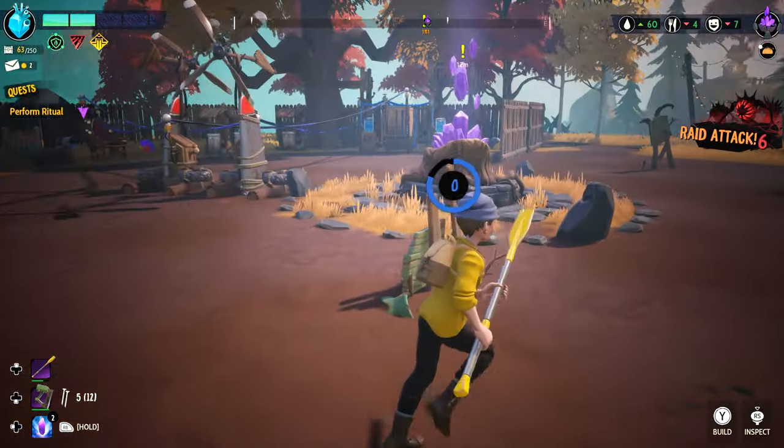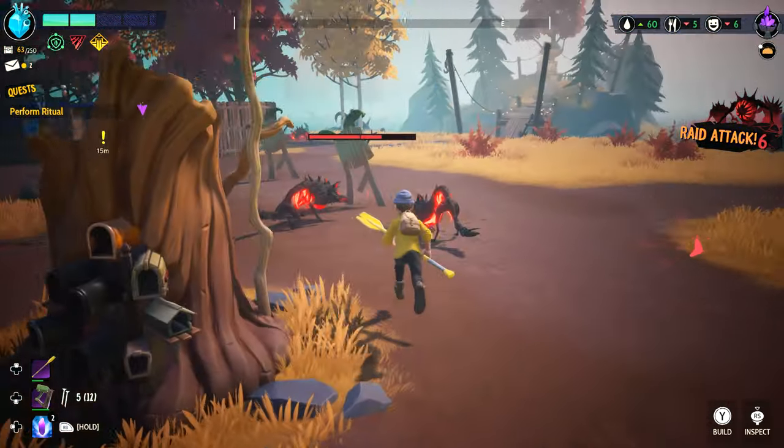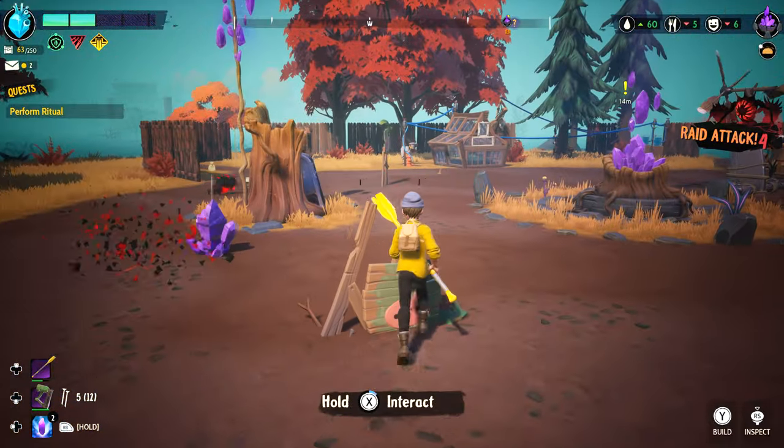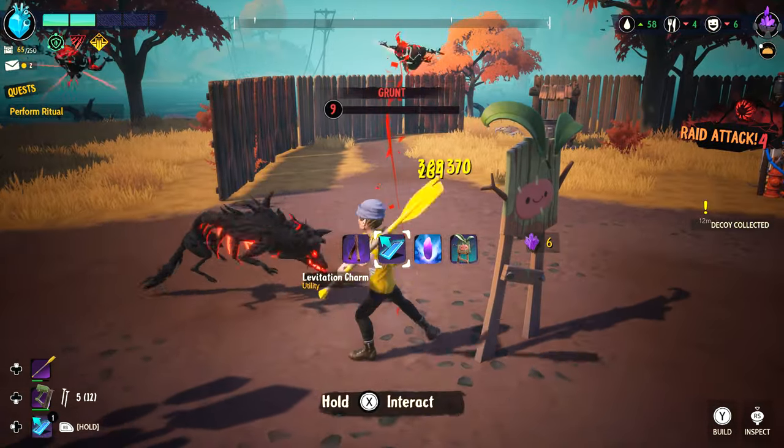These will obviously attract enemies to them, but if you don't allow them to fully destroy it, these can be picked back up and replaced with full HP. Using these correctly at key parts of your base, protecting vital structures, can go a long way at saving you time and materials.